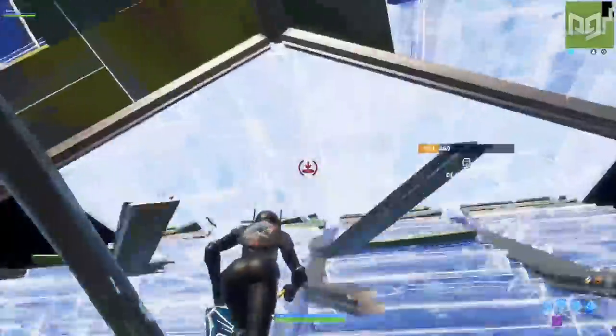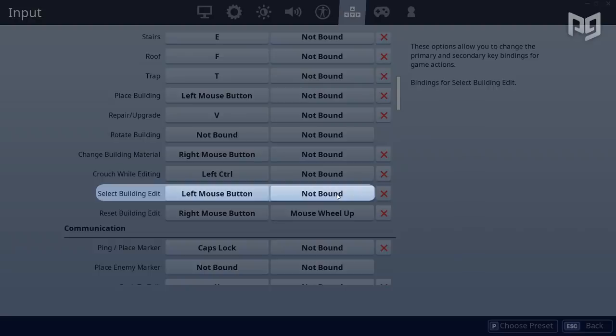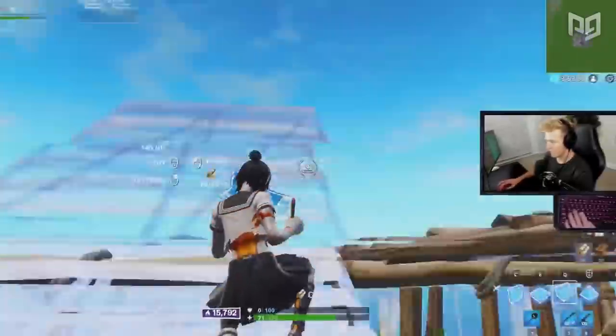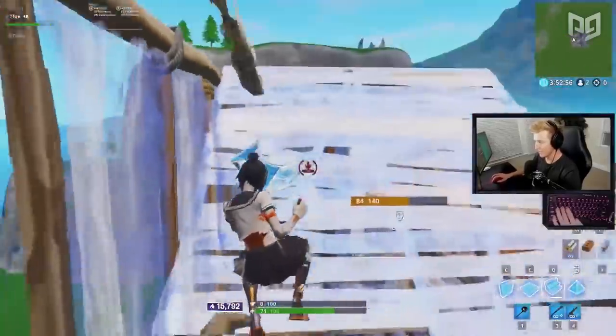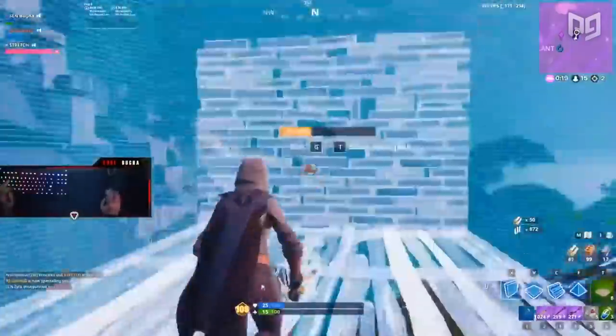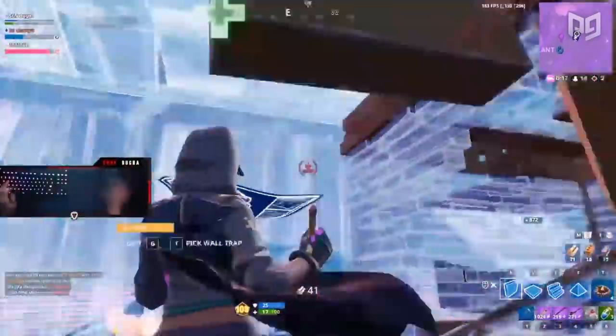With double edit keybinds, you keep your original edit keybind but change the confirm edit to something else. Most people use one on their keyboard and another on their mouse so they can get that rhythm going. Spend about a week in creative and it should start turning into muscle memory. Remember, Bugha doesn't even use it, so it's not something you have to do.